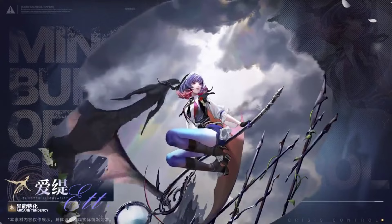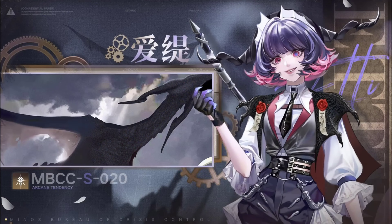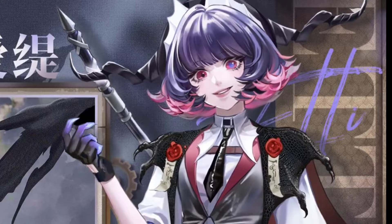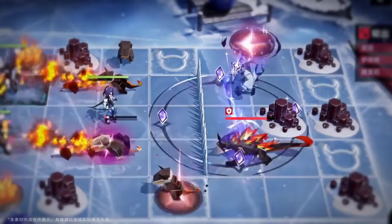Upon providing the settings for the new story event, they also introduced us to the new S-Class sinner, which is named Eddie. So my initial guess was wrong — she's not actually a halfling. Instead, she looks like she's a dragon slayer. The girl just literally covered herself with dragon body parts as if she's playing Monster Hunter from a different franchise. Her ult looks boring at first glance, but upon closer inspection and slowing down the vid, here are the things that I found out.